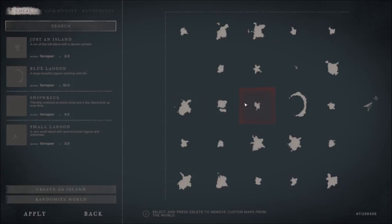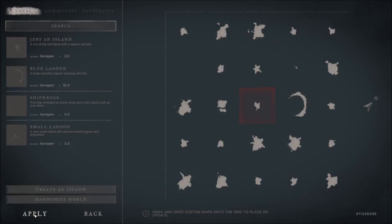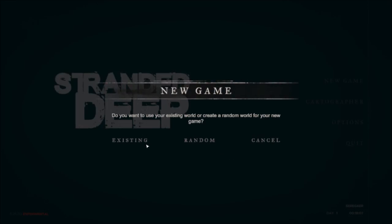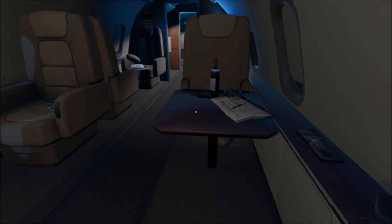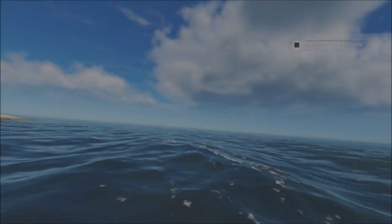Shipwreck is to the northwest of my Blue Lagoon. So I'm going to apply those changes, go back, and start a new game with the existing map. If you hit random, it'll just clear out those changes.